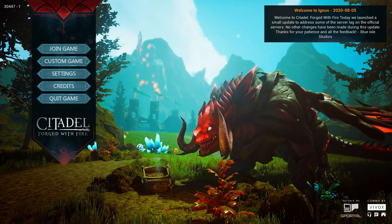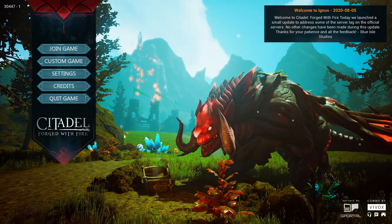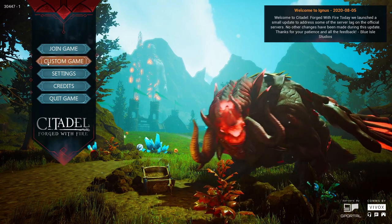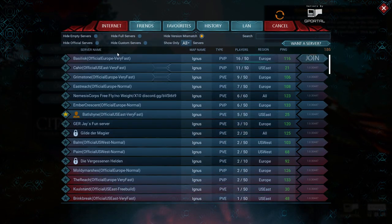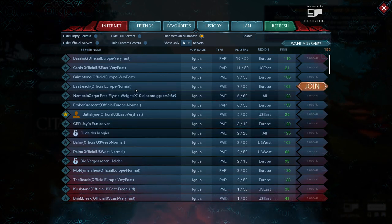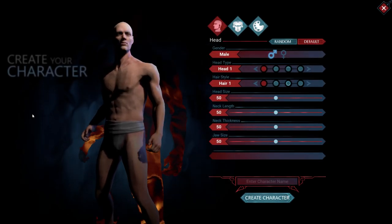When you start this up, you have the option to join game for online play or custom game for single player. What I love is that when you click join game to go online, you'll have the option for normal speed, where you level up normally and the grind takes a little bit, or very fast, where you level a lot quicker and get more materials when harvesting. You'll get hit with a decent loading screen when you first start, but after that it will go a lot smoother.